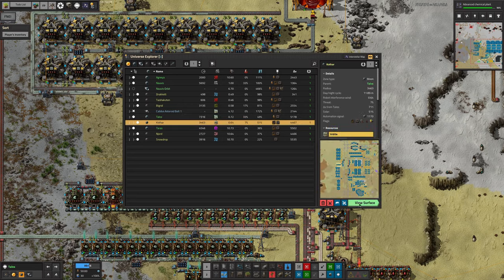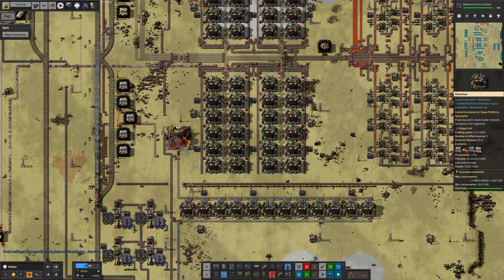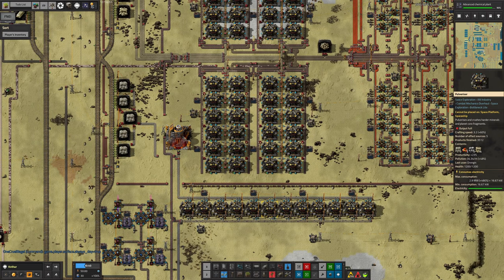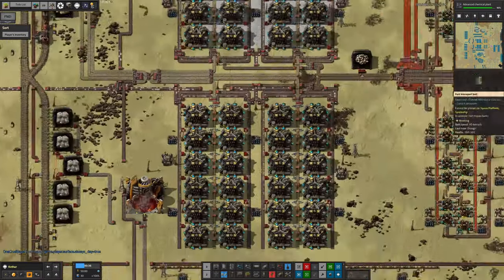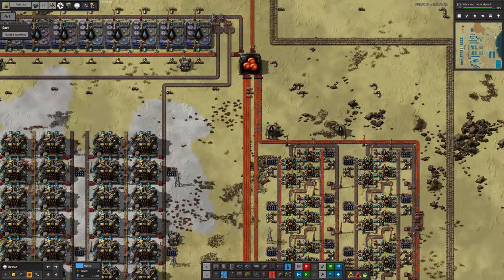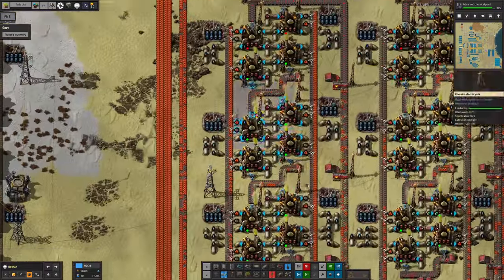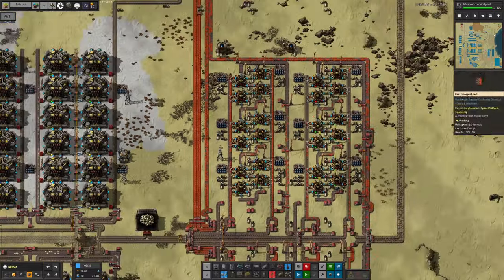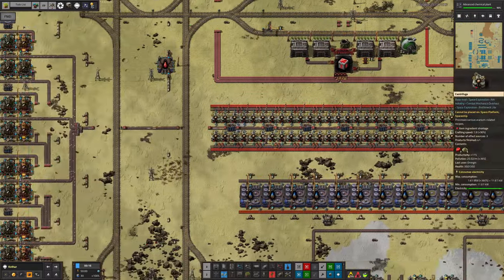Kothar is probably the most complicated one, and rather unfortunately we sent Mike off to do it without realizing how complex it is. Mike is probably the least experienced Factorio player in our group. This one requires you to pulverize it down into crushed iridium, then process it again with cation beads — which require a whole extra step to produce. Then most of the things that go in also come back out again, so you've got lots of feedback loops to worry about, and you also need a supply of nitric acid. So this one is rather overcomplicated.